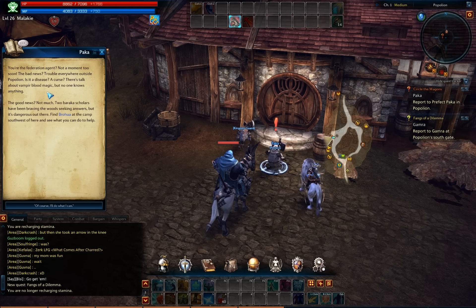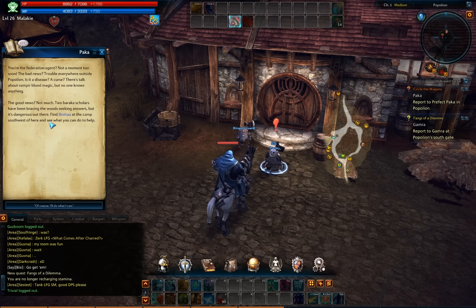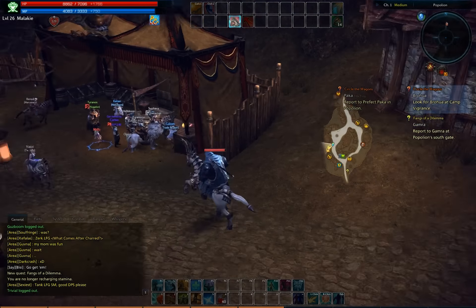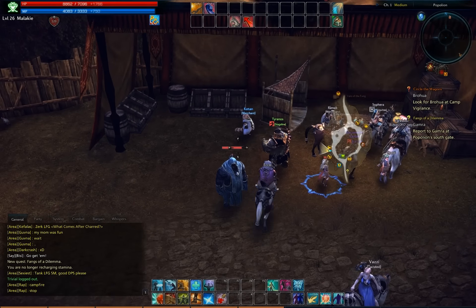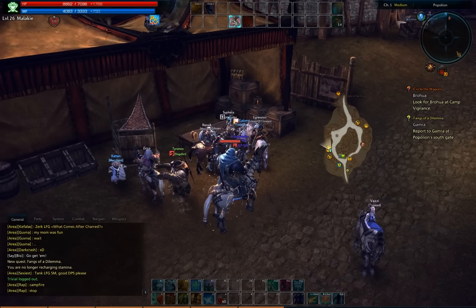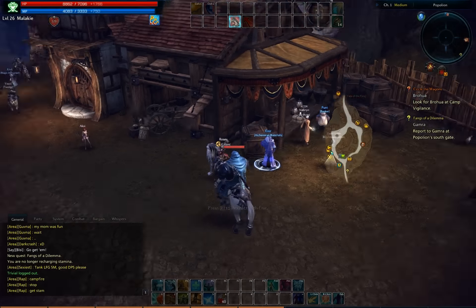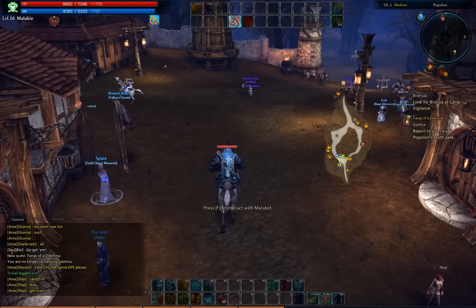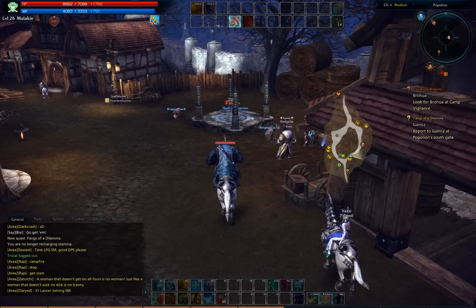The bad news? Trouble everywhere outside Papelion. It's a disease, a curse — there's talk about Vampyr blood magic, but no one knows anything. The good news? Not much. Two Baraka scholars have been braving the woods seeking answers, but it's dangerous out there. Find Brawlhot the camp southwest of here and see what you can do to help. It's dangerous to go alone — take this. What's up, guild member? Oh, double 31. Is he an archer? That's an interesting choice for a race for archer if he is.